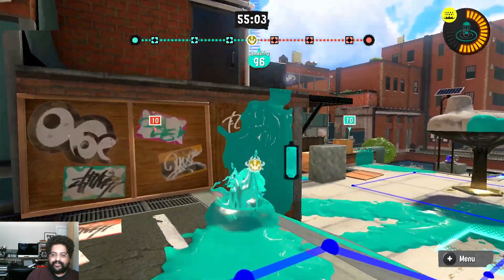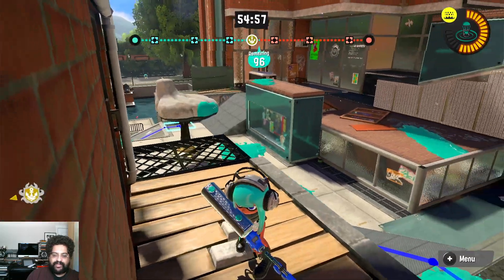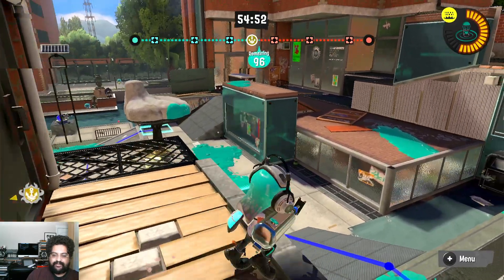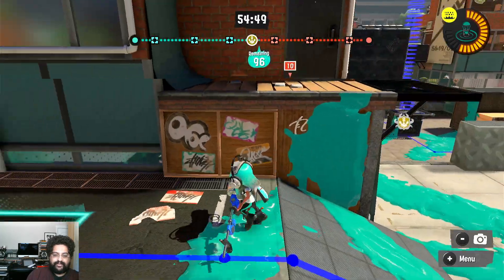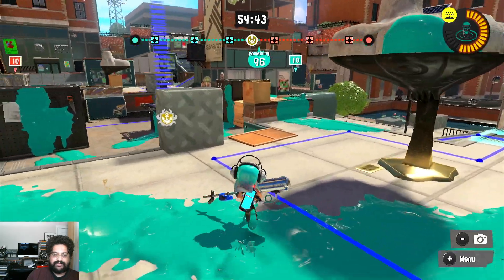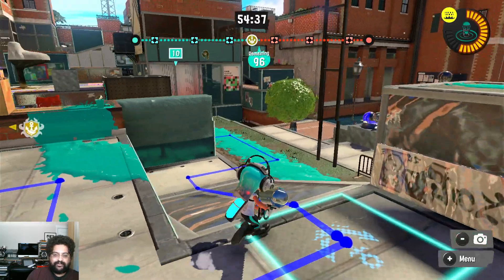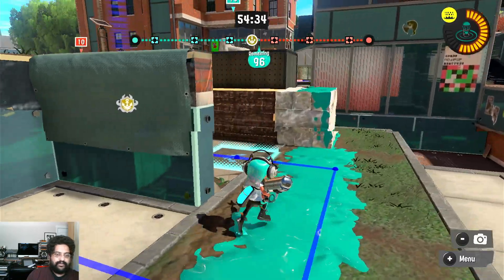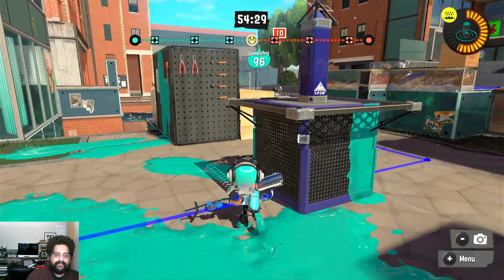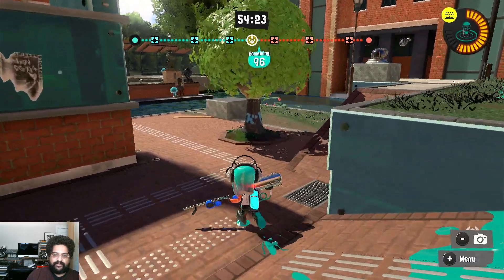The maps are symmetrical, so let's walk in the other direction and name all the areas as we go. Starting in our attic, drop down — this is the goal. Drop down in the goal, walk down into plat, stand behind the wall, walk down through the choke, and up the right stack into mid.